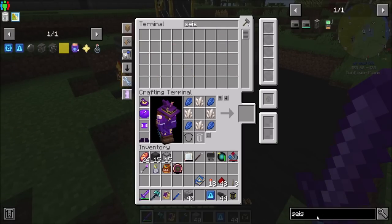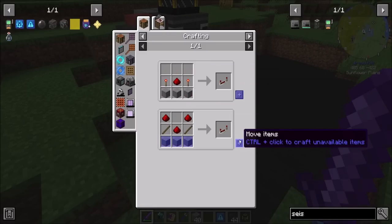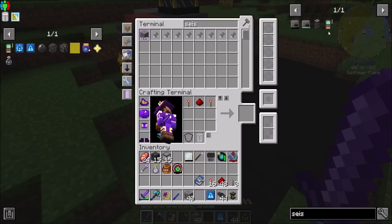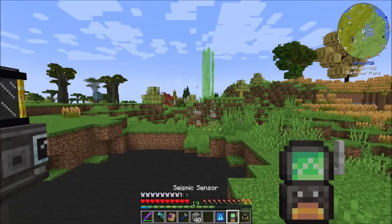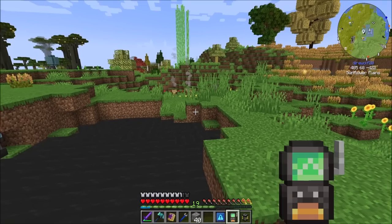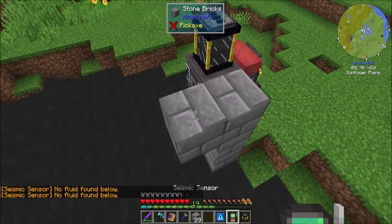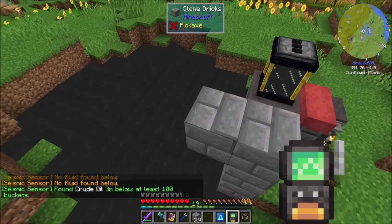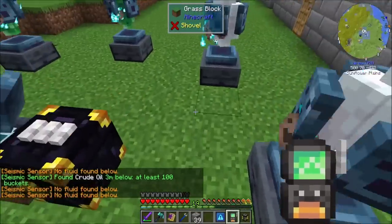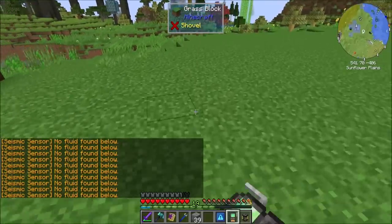Does the seismic sensor need pressure? This item is used to track down crude oil deposits and maybe other underground fluids. When I right-click it will show whether or not a fluid deposit was found directly under the clicked block. No fluid found below... but if I do this - found crude oil, three meters below, at least 100 buckets. Nice! So we can use this to search for crude oil underground, and we don't need to pressurize this block.